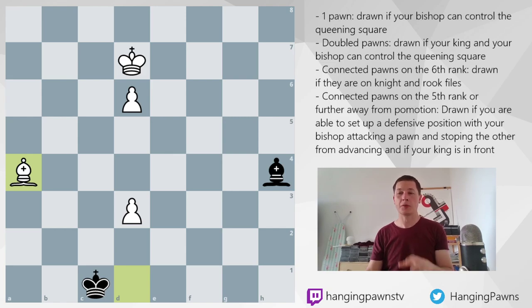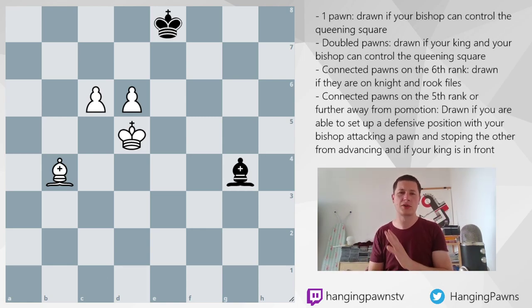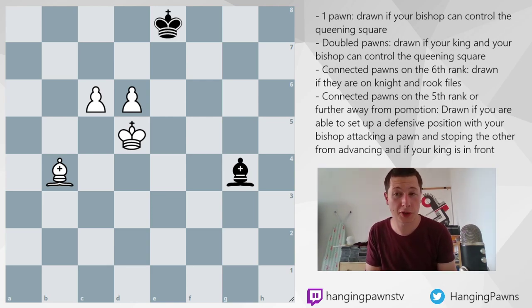In part two of this series, we are going to be dealing with separate pawns. Today we are just going to brush upon the matter, but basically the hard part about opposite-colored bishop endgames are pawns that are one, two, or three files apart when we are talking about two pawns. There are not so many general rules you could follow and the positions are much more complex. Today I wanted to go over connected pawns because that's easier, and once you get that, it's much easier to understand these endgames — you can basically say you understand 50% of opposite-colored bishop endgames.